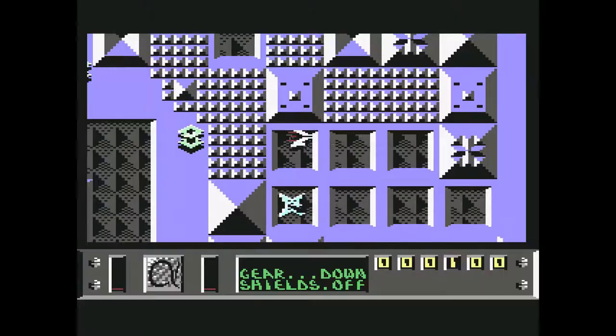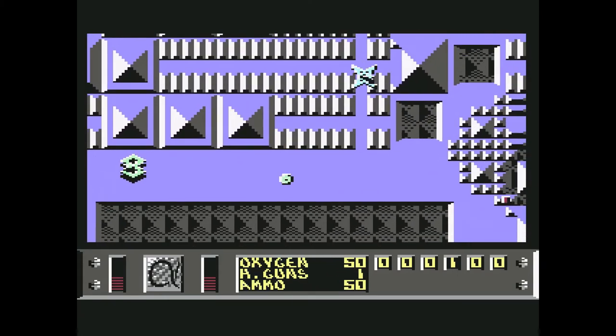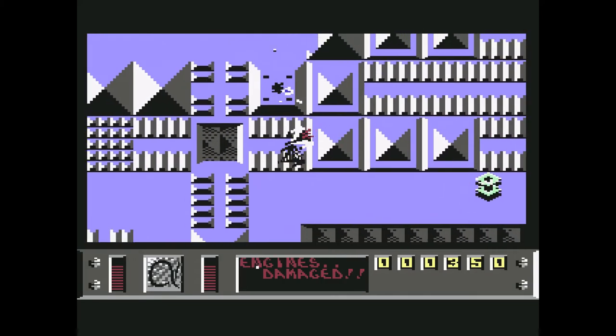Next up is Parallax, released by Ocean. It's a shoot-em-up where you can also land your spaceship and go on foot to shoot enemies. The graphics are good and there's a playing field where you can fly high and low and cut underneath things. It was made by Sensible Software, who went on to make Sensible Soccer, Microprose Soccer, and Wizball. This copy is in excellent condition — it looks almost brand new.